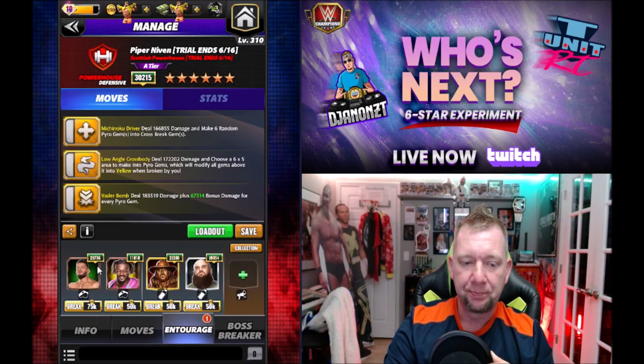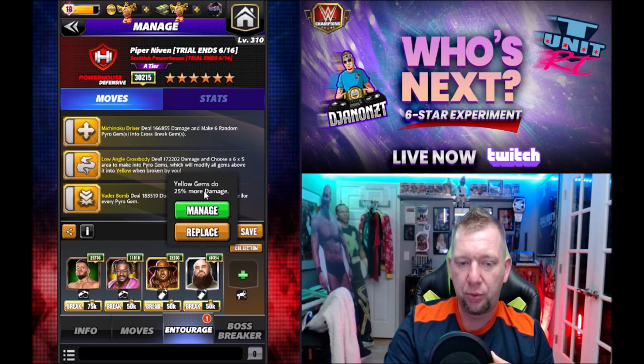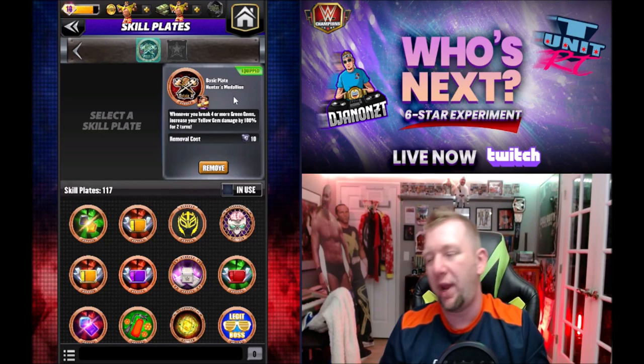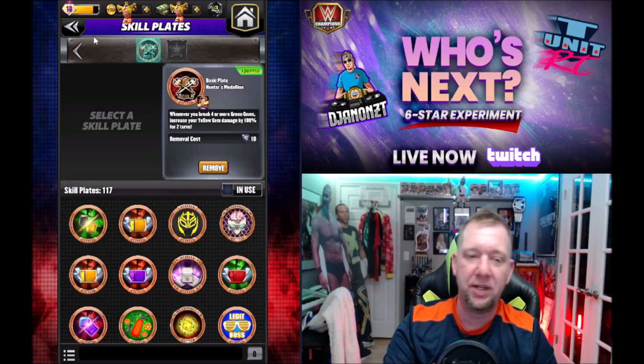The Vader Bomb deals bonus damage for every pyro gem. We're running Theory for pyro gems doing 100% more damage, Kofi for yellow MP, Hall of Fame Taker for yellow gems doing 12,000 more damage, and Braun Strowman for yellow gems doing 25% more damage — so yellow gems are doing 30k a piece now. I'm rolling double Fury 2s with a 50% move damage medal. I have the Hunter's Medallion on, and if I get lucky enough to break some green, I can hit for double damage on the cascade.